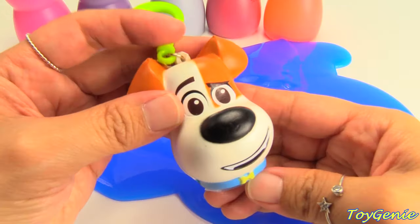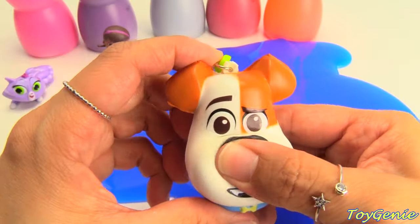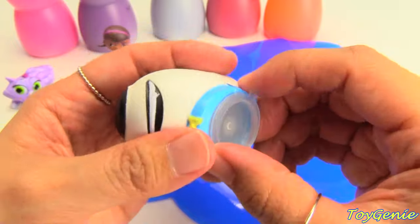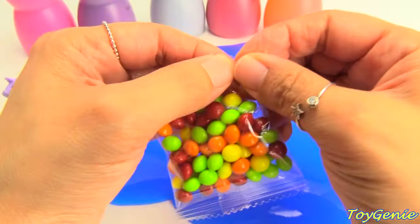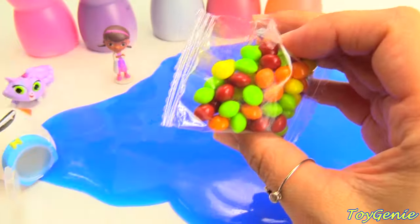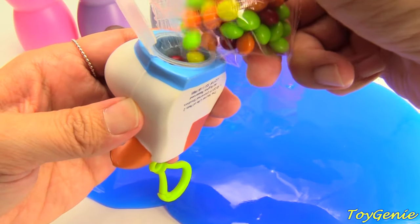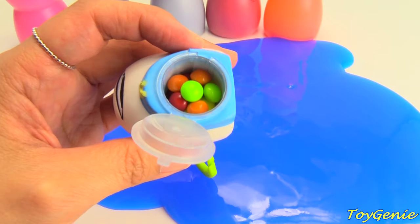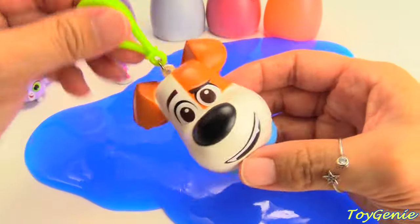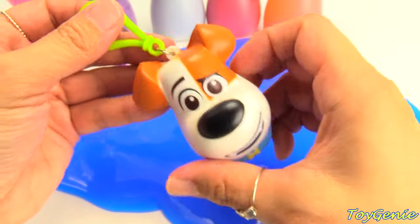Let's open up Max! And he's squishy! Super fun! Let's pop this open and let's get some candy for it inside! And close him up! You'll be able to carry him on your backpack, lunch bag, purse, or wherever you would like!